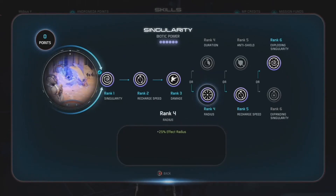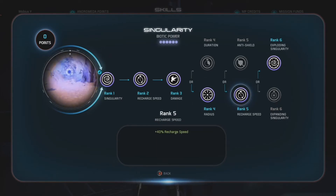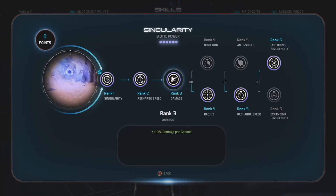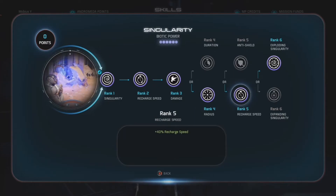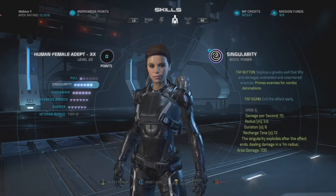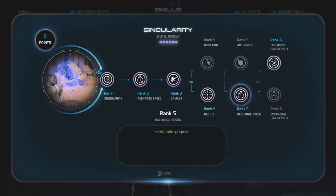Singularity I took all the way to rank 6. At rank 4, extra radius. At rank 5, definitely the recharge speed to reduce that really long base recharge — it's normally 20 seconds. The rank 2 and rank 5 recharge speed reductions are really nice. They reduce it all the way down to 13 seconds, and that's without any help from boosters. So definitely go with that at rank 5.